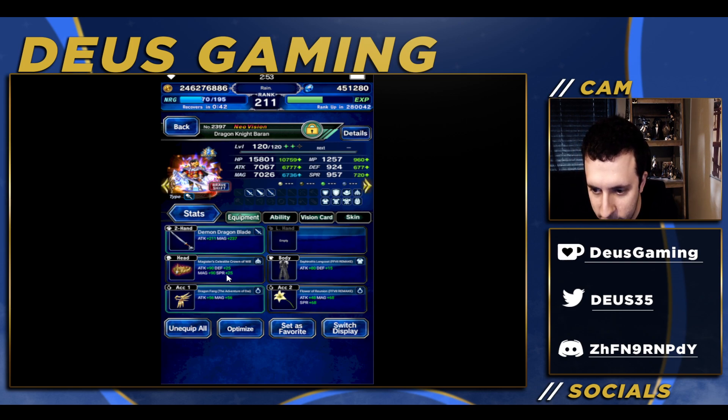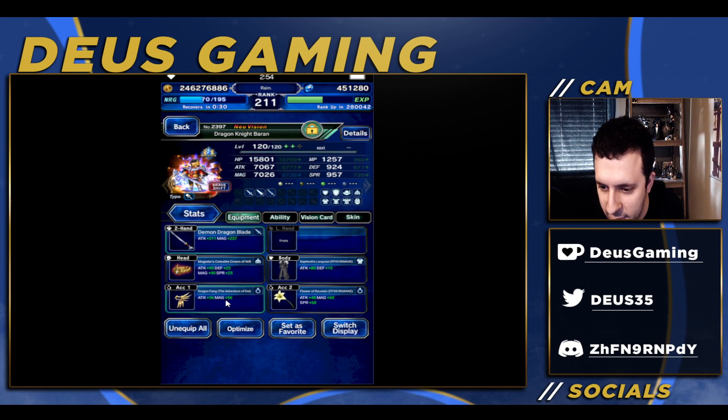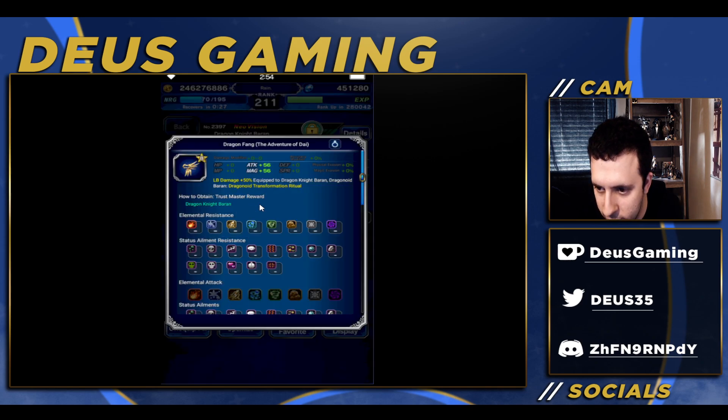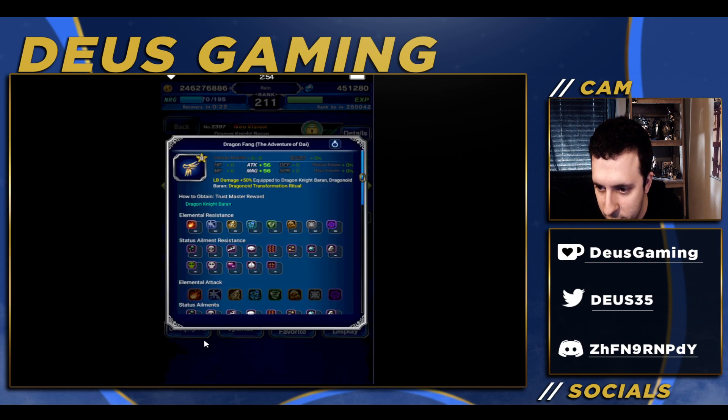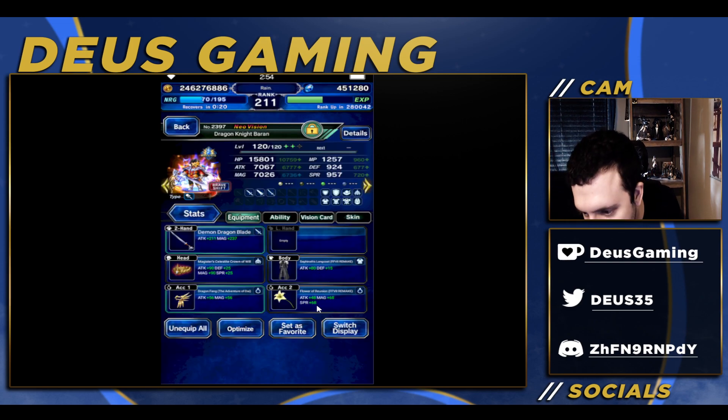On global we have the crown and also the coat, so you could swap whichever one you want. It has the six-times modifier, so that's a 600% cap. I have Lightning's STMR equipped, which is very good. We have his TMR here which gives 50% LB damage and also 250 attack and magic, which is not stackable — that's why we have this one equipped as well.